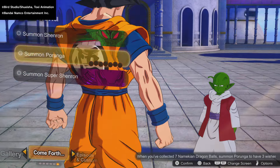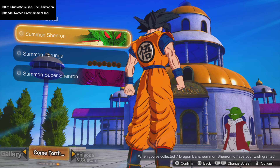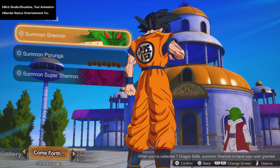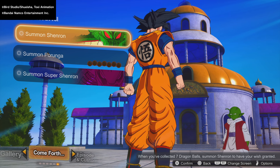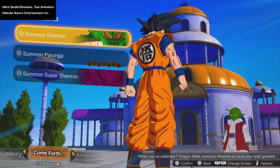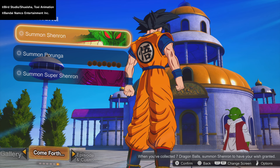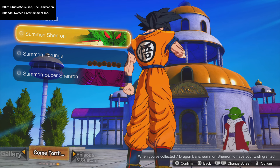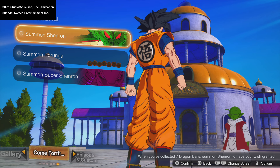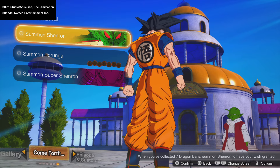First things first, you get dragon balls for completing extremely difficult orders for Wissa and Zeno. You can also find dragon balls during matches — for example in versus battles there is a slim chance of finding them. You also get them awarded once you complete specific episode battles, which especially applies to Porunga and Super Shenron dragon balls. These can be a bit tricky to get, but that's basically how to acquire them.